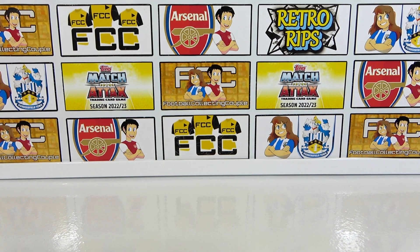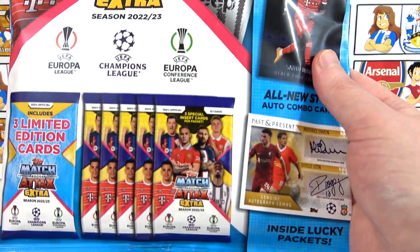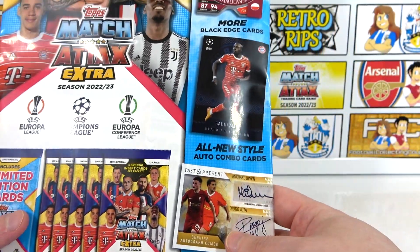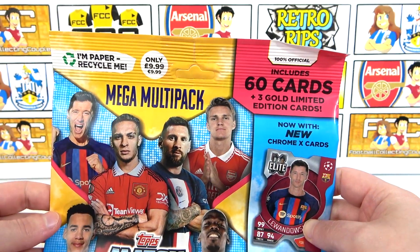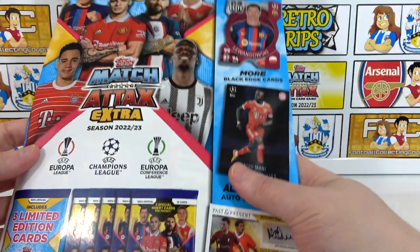Hello, we are Football Couple, and today we're going to be opening the brand new Match Attax Extra 2022/23 Mega Multi-Pack. In this multi-pack we'll be getting five packs as well as a limited edition pack containing three limited edition cards. This multi-pack costs £9.99, and you can pre-order it on the Topps website before the main release on February the 16th.